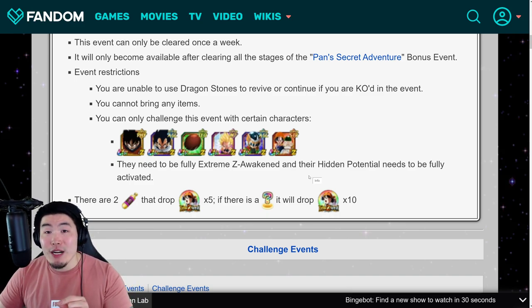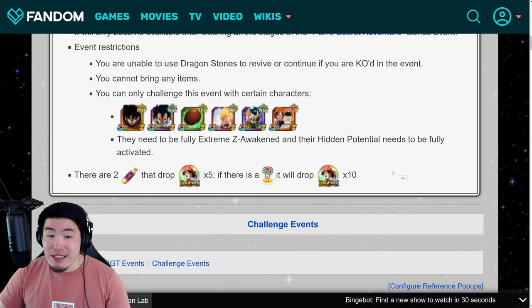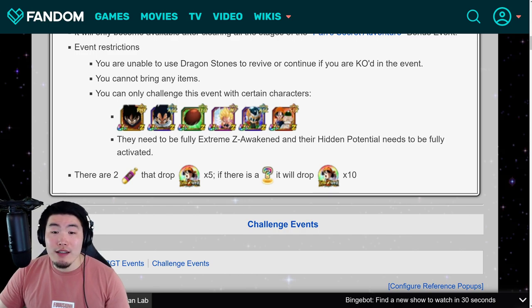If you guys need to work on these characters, definitely get to work. Obviously these four are already available, and these two will become available within the next four days or so. Make sure your team is ready by the time this event drops in roughly eight days from now.